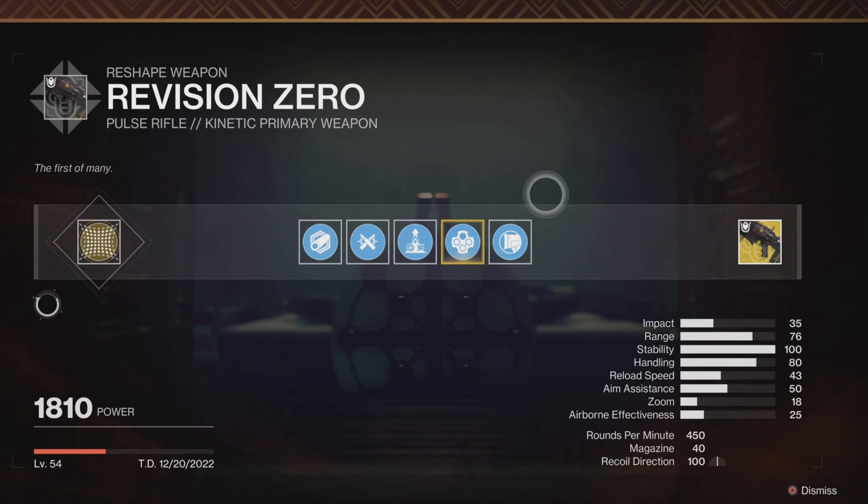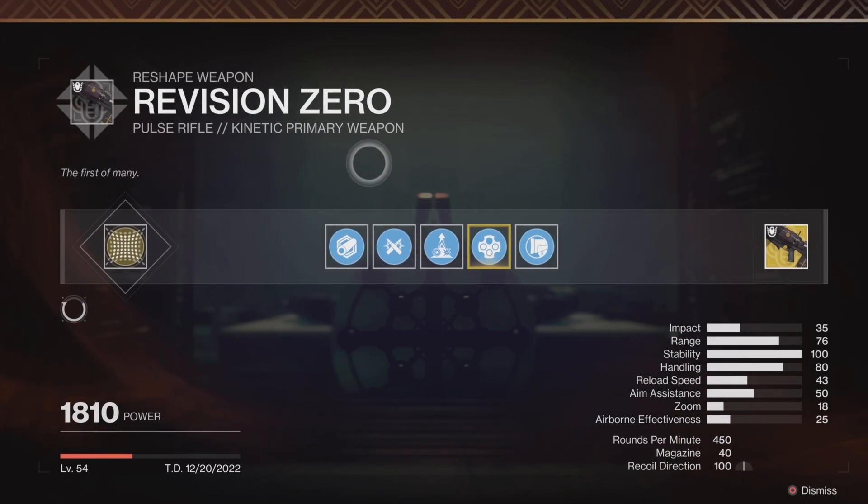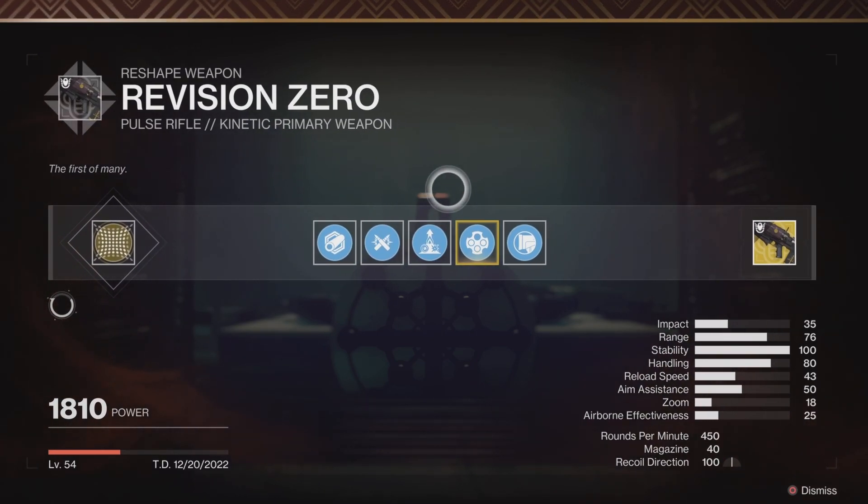I'm doing a special recap for my favorite exotic of all time — because I love hot PvP weapons — the Revision Zero. It looks amazing. For those who just fully upgraded their Revision Zero and don't know how to fully optimize this weapon, don't worry, I'll help you out.